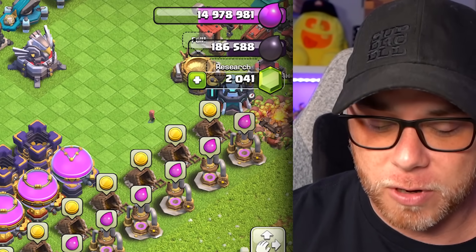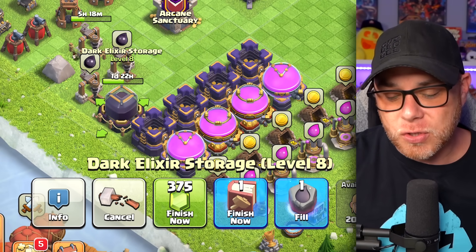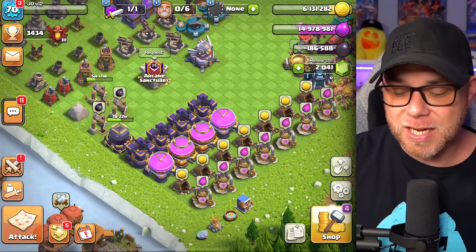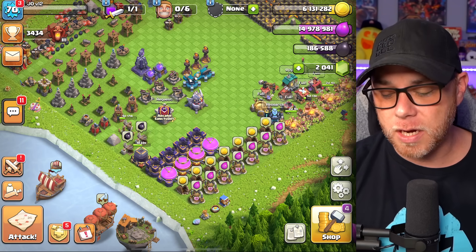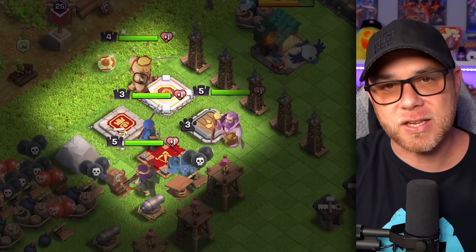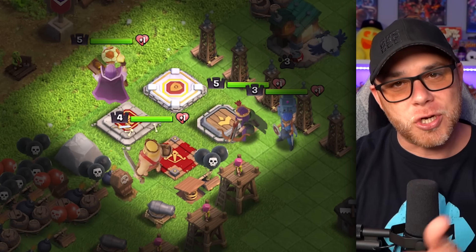We're currently upgrading the dark elixir storage to level nine, which will help as we start transitioning into hero upgrades in the upcoming month. I kind of just gave that away! Hero equipment levels matter, but without the hero levels themselves those equipment levels are still kind of useless. So we're going to be focusing on hero levels — we don't have an endless supply of hero potions and those levels genuinely matter.